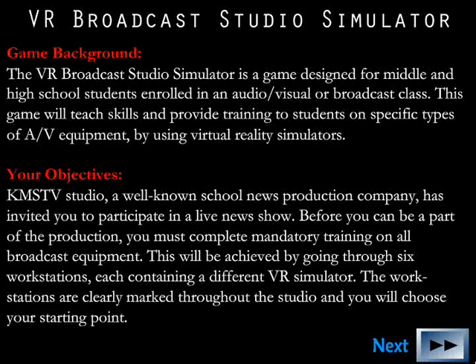KMSTV Studio, a well-known school news production company, has invited you to participate in a live news show. Before you can be part of the production, you must complete mandatory training on all broadcast equipment. This will be achieved by going through six workstations, each containing a different VR simulator. The workstations are clearly marked throughout the studio and you will choose your starting point.